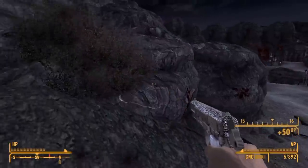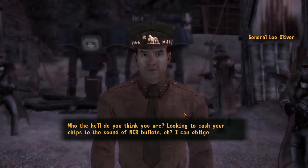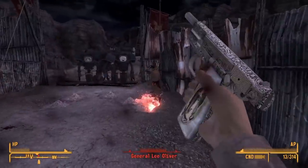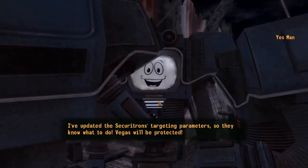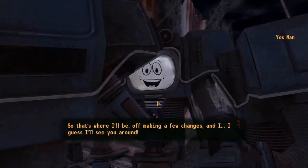Lanius is then filled with bullets, allowing us to beat him. He falls along with his reinforcements. Then General Oliver shows up, doesn't like our conversation, and threatens to kill us. Our Securitrons get to work and we kill the NCR. Yes Man shows up — a little rough around the edges — but says he's going to be more assertive, ending the run and giving us the victory.